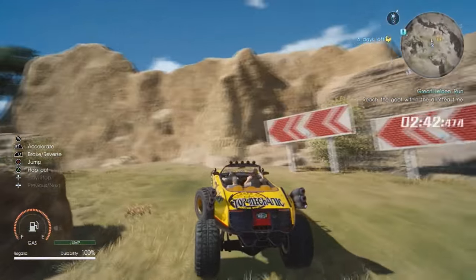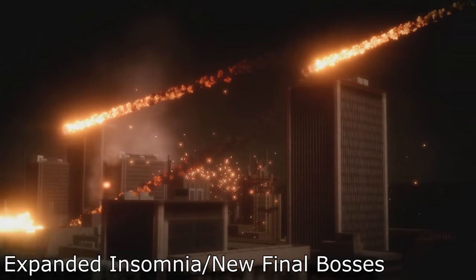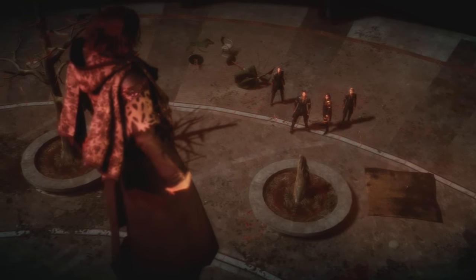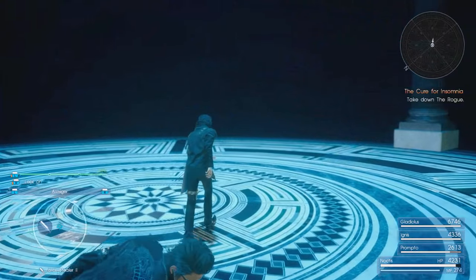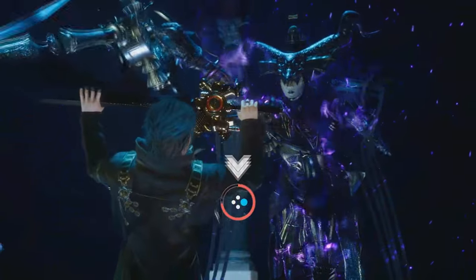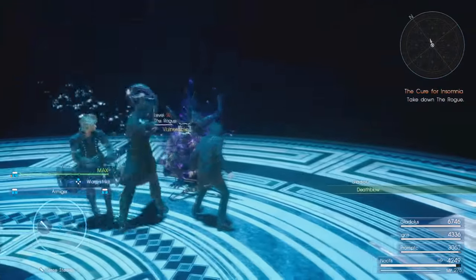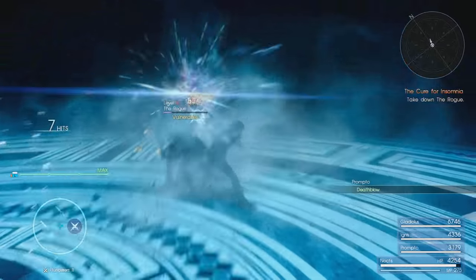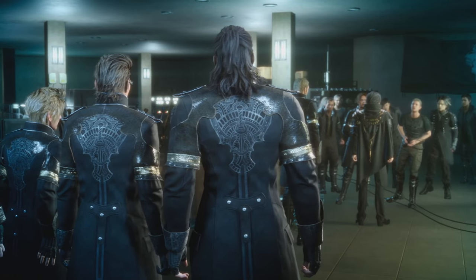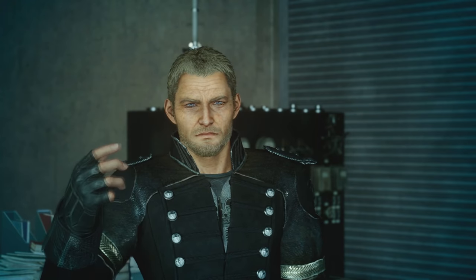My favorite of the new features — and probably everyone else's — is the expansion of the final area of the game, the City of Insomnia. When you get to the end of the game, the entire lead-up to the final boss has been greatly expanded, this time with a full city to explore and multiple new boss fights. A common criticism with the initial ending of XV was that the game just kind of shuffled you to the final boss and felt like it wanted to end a lot sooner than players wanted. Thankfully, these new additions give you way more room to explore, with new weapons and items to find, new areas, and brand new side quests featuring a fan favorite character.